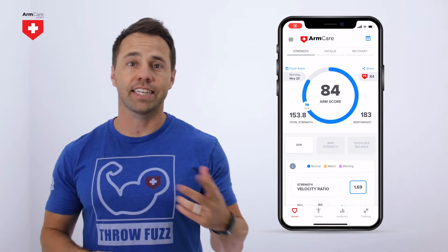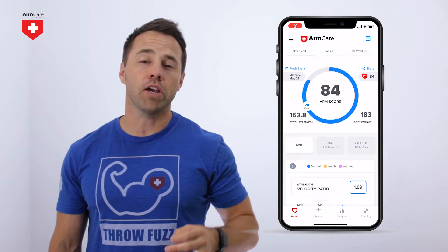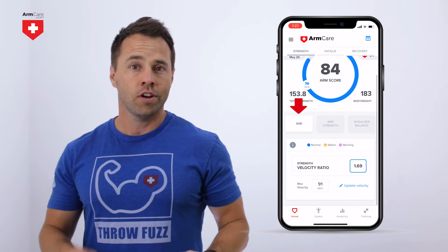Because strength matters most, let's start there. Arm score is your overall arm strength factored in for your size and weight. It combines the strength of your entire arm into one easy-to-understand score. The higher the number, the stronger and healthier you are. The goal for your arm score is to be over 70. Below the arm score, you will see three buttons that provide more details on a player's strength profile.